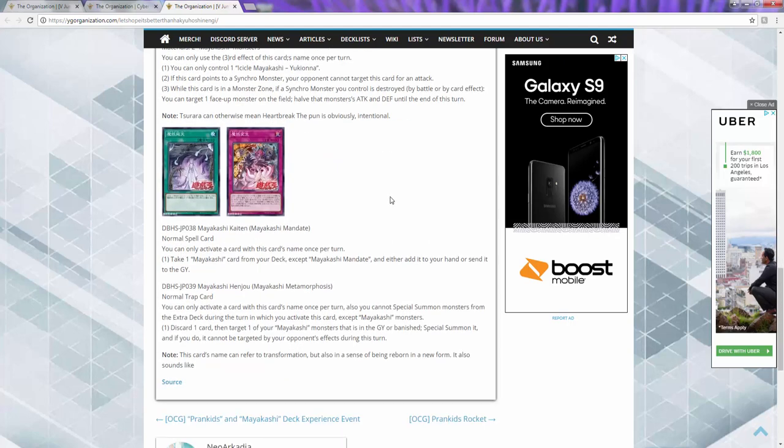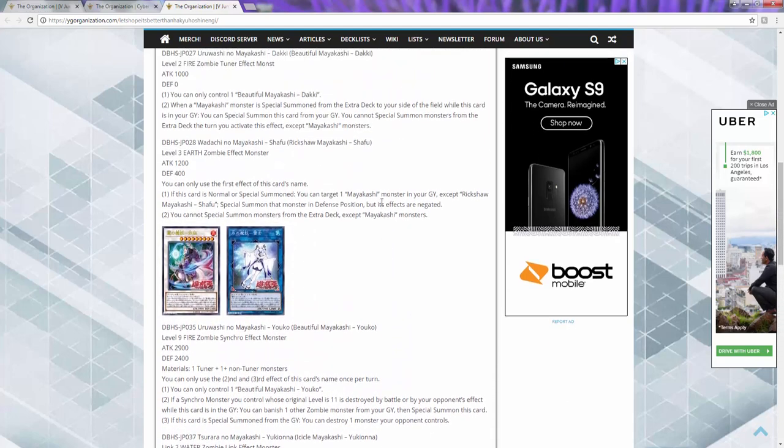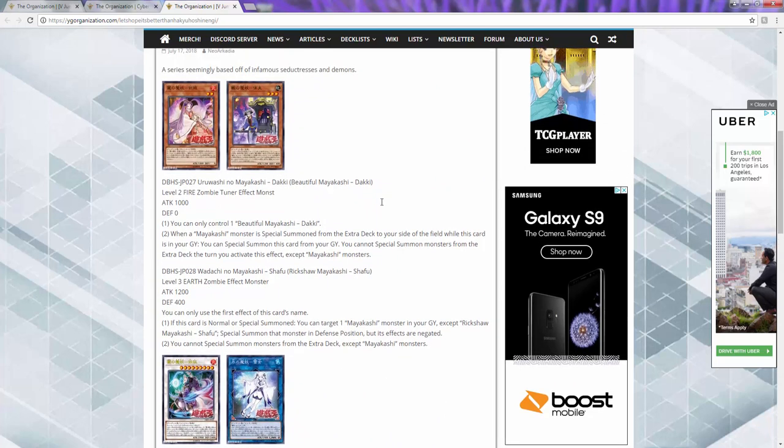The normal spell is basically a Rota for any Myutant monsters - basically like OV Raptor, that's the best way to put it. There's a trap card that restricts you from your extra deck except for Myutant monsters. When activated, you can discard one card, target one banished card or one in your graveyard, and special summon it - your opponent cannot target it with effects during their turn. I don't understand why this isn't Shiranui support. I guess they're going a different way.